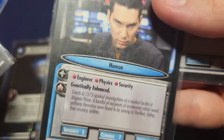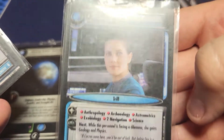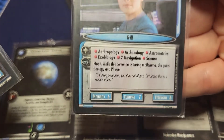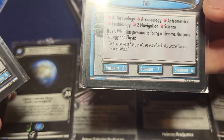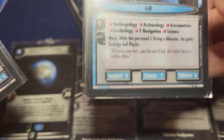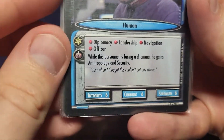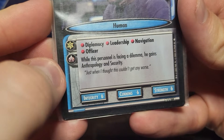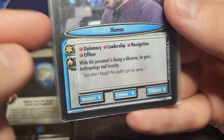Jadzia Dax - she's in here in part just because I love Jadzia Dax, but her stats are crazy. She is a four-cost power character, she's insane. While facing a dilemma she gains also Geology and Physics - basically you could do whatever you want. William T. Riker - there's only two costs, so it's not the best version. He has four things here and while facing a dilemma gains Anthropology and Security, so he gets another two abilities. And he's got that gold pip.